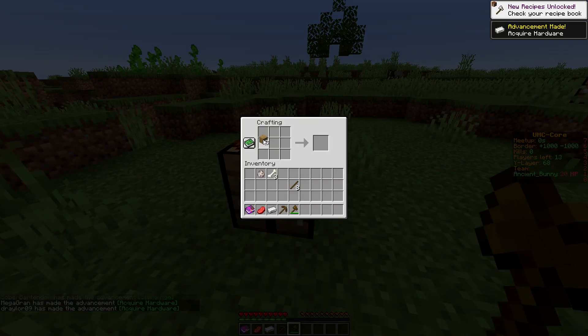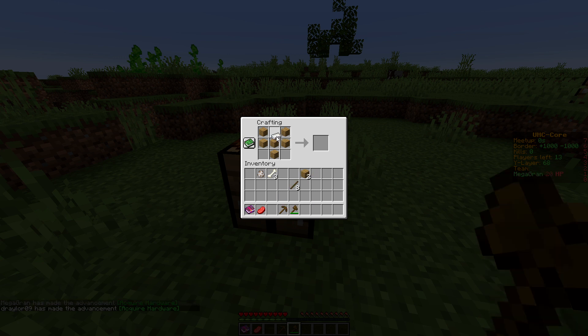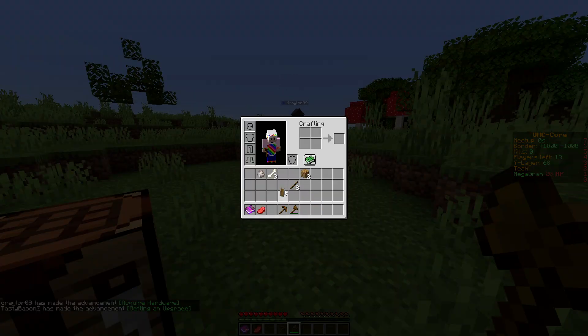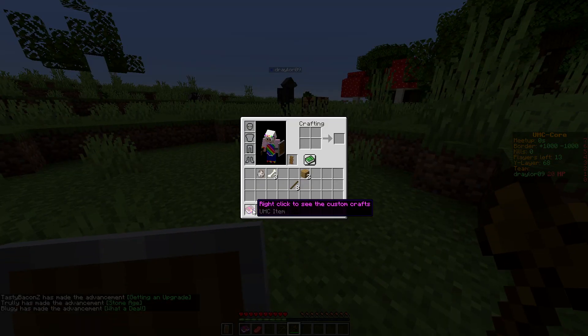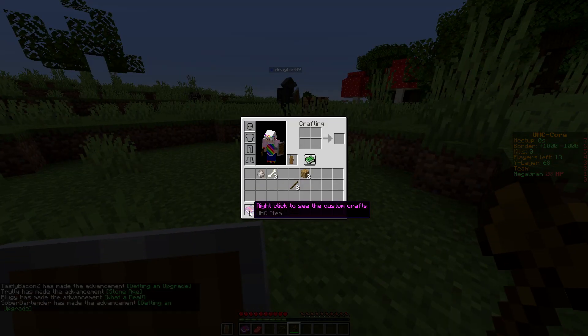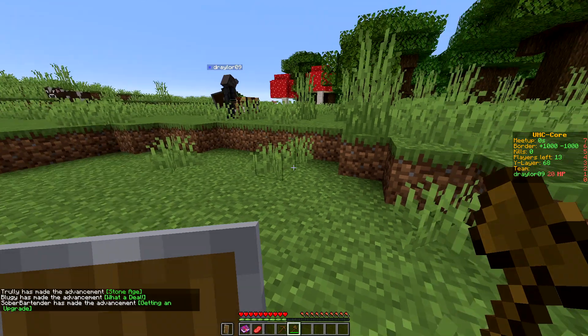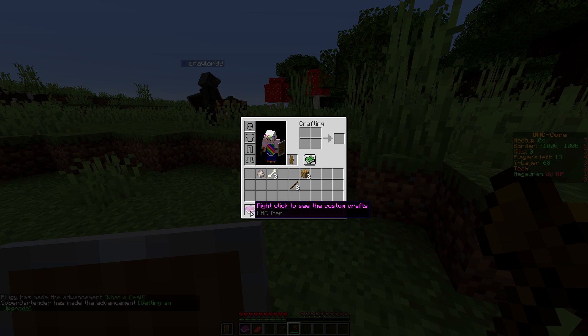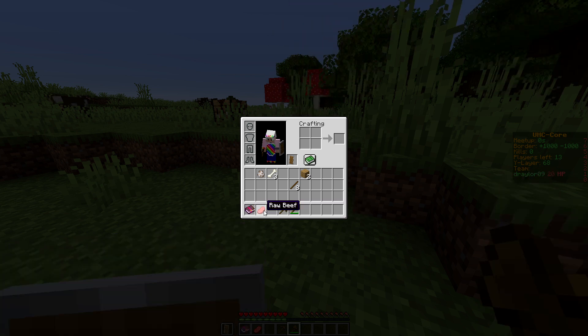I don't have a headache today, which is wonderful. Although I'm fairly awake, I'm not in pain, so that's good. We have advancements showing — we haven't had that in a while. I've got three leathers. What's this enchanted book in my inventory? Right-click to see custom crafts, but it doesn't do anything.